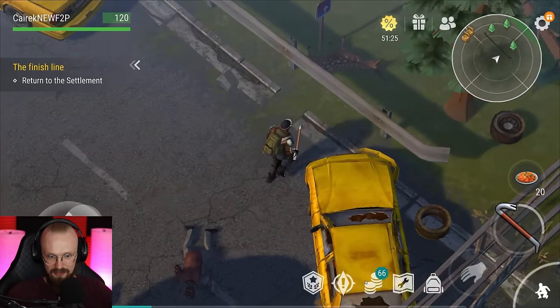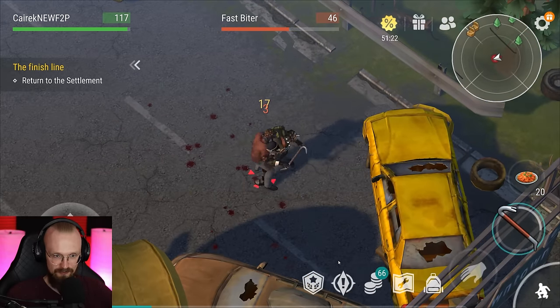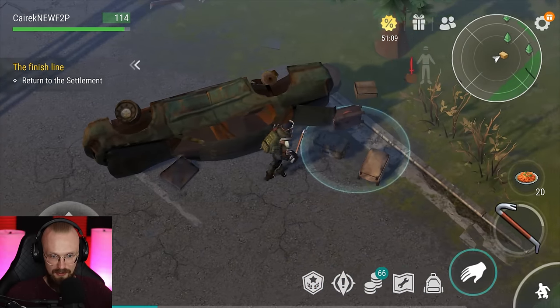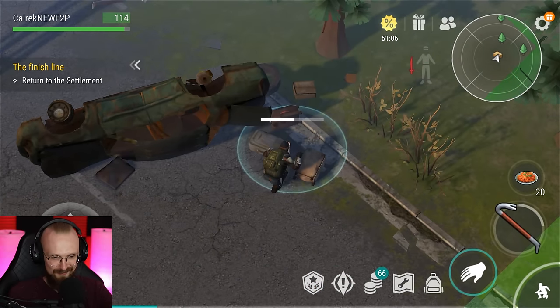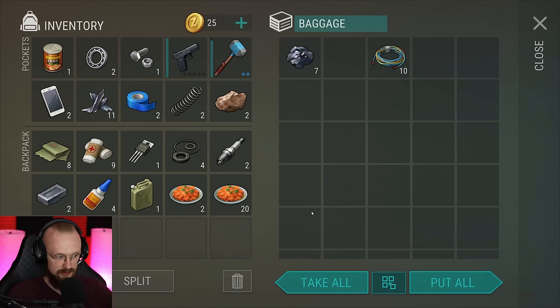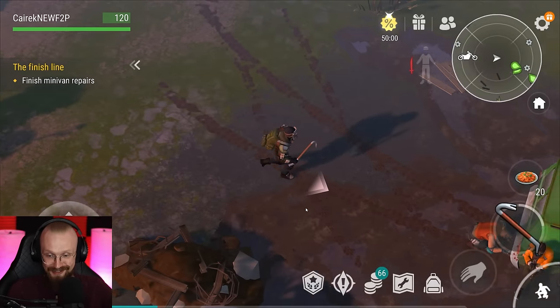There must be some more crates around here — unless I've looted everything. There's one more crate on this side, some more suitcases. Let's loot that — maybe we'll get a bandage, or some more random garbage. Now we'll come back to the settlement.